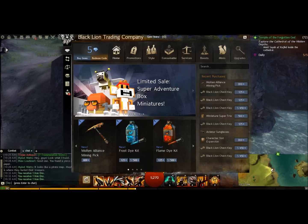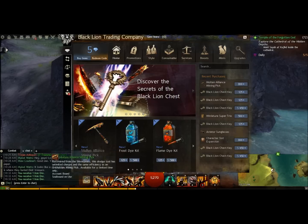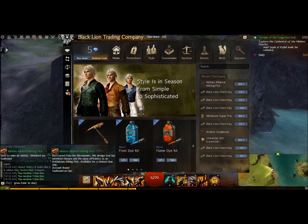It goes from copper all the way up to aurichalcum, so you just use it whenever you're out farming — it's not going to break or anything. The only thing I'm not happy about is it is soulbound once you put it on a character. It's account bound, and then once you use it, boom — soulbound. So you can't switch it around. If you plan on farming with three or four different characters, you may want three or four of them.